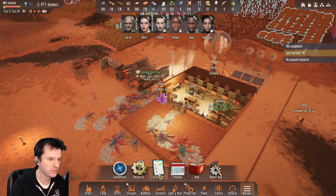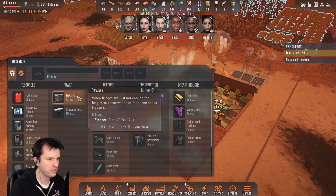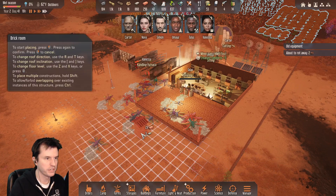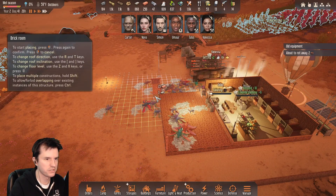Refrigerator research is done. Let's do some freezers. Buildings, room, brick. I'd like a production center.